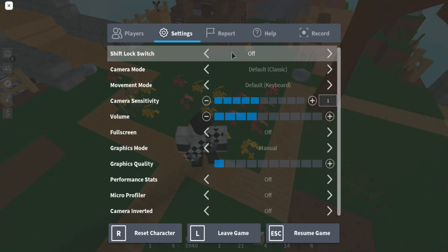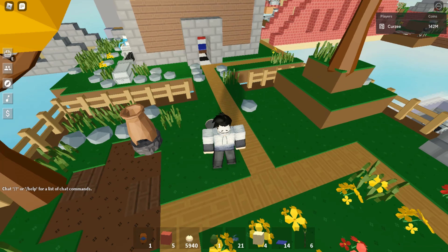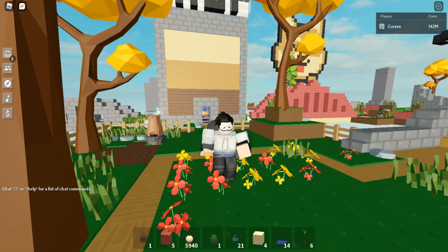My only concern is that I think the grass is a bit too dark and the rocks look a bit different, but anyways. One of the other changes in this update is the day and night circle, so now it will turn light.